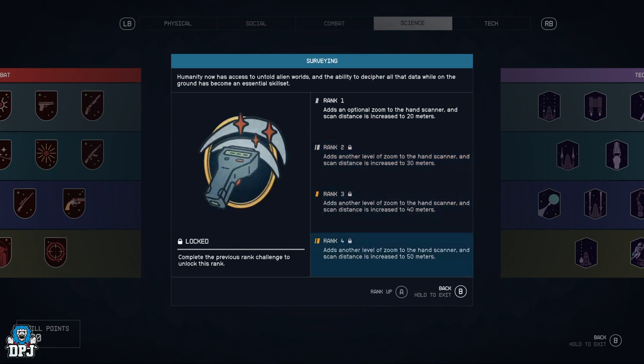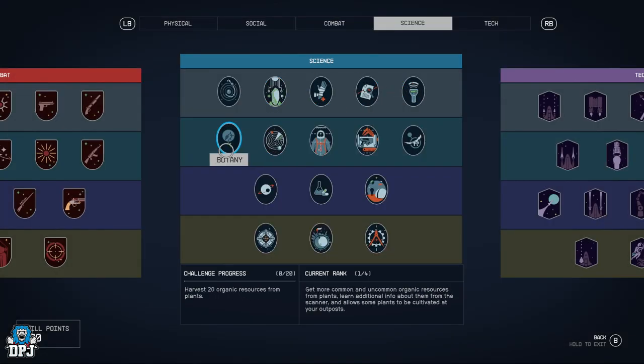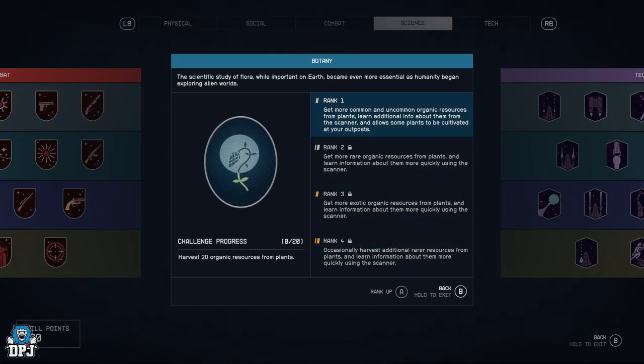Surveying — adds optimal zoom to the hand scanner and scan distance is increased to 20 all the way up to 50 meters. If you like exploring, this is going to be a fun perk.